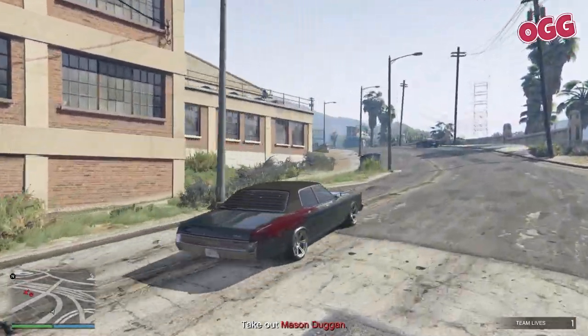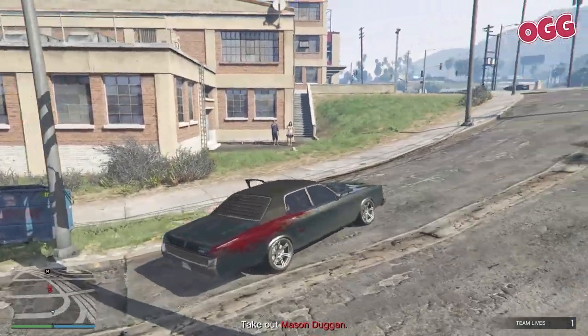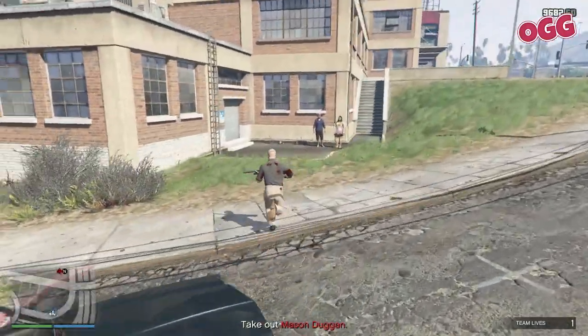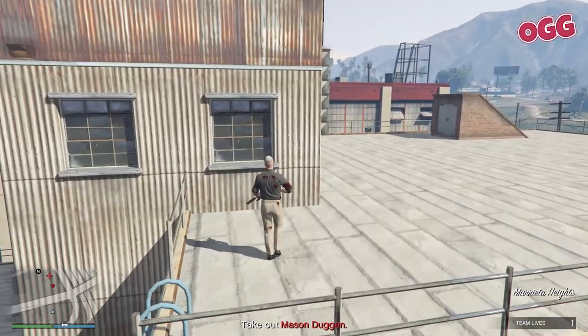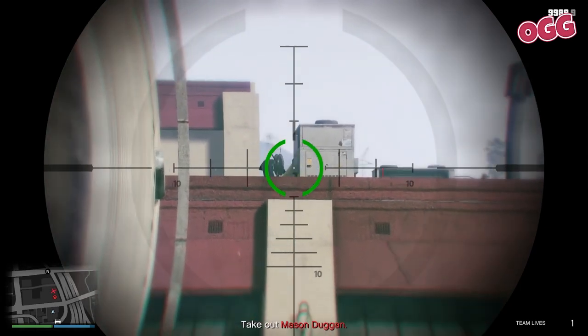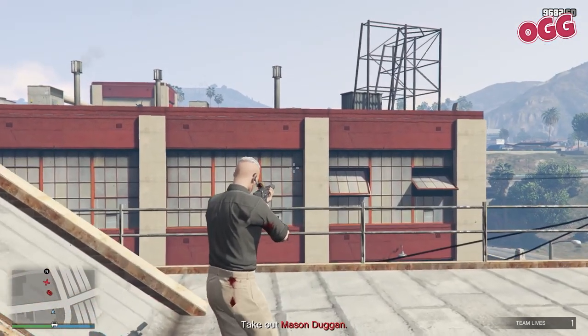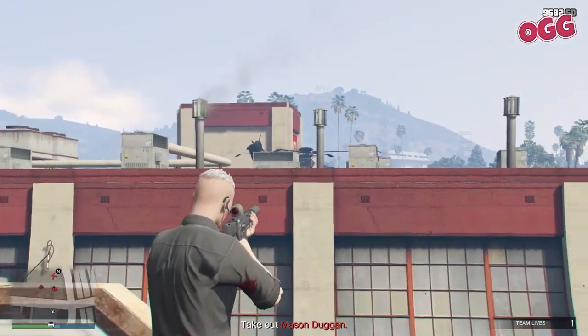Head to the roof of the building across the street — that's the brown stucco thing that's for rent. Head around to the side of the building where you'll find a ladder up, then up the stairs, another ladder, and that should put you on the rooftop. Use your sniper rifle to take out the drone along with anyone you can spot. Then make your way to the roof access and climb up it for a better vantage.